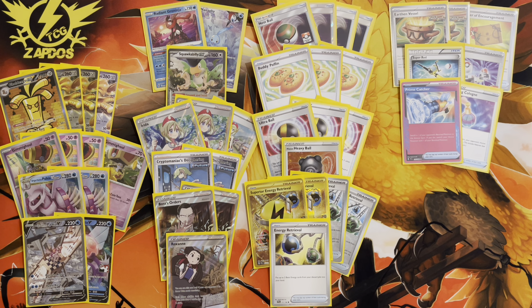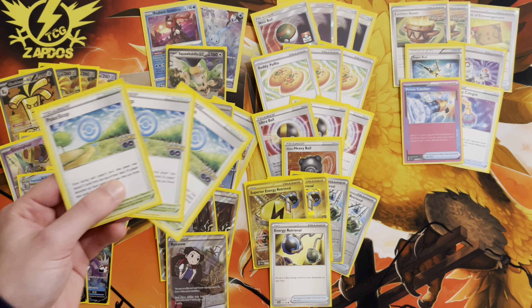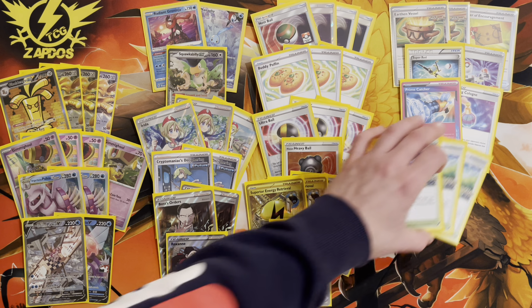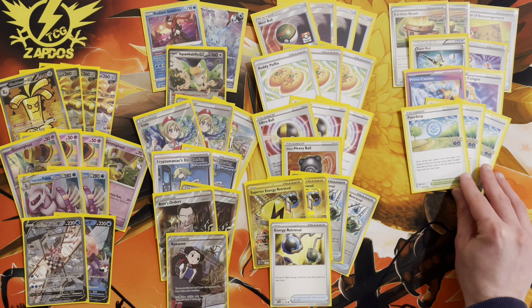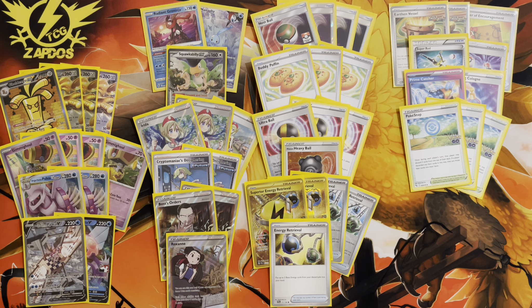For the stadium, we're playing three copies of Pokégear 3.0 — you no longer need to worry about playing a Worker as your draw supporter. Three Pokégear is now sufficient, and with no more Path to the Peak in the format, we are happy playing Gholdengo. These items help you dig deeper into the deck effectively.